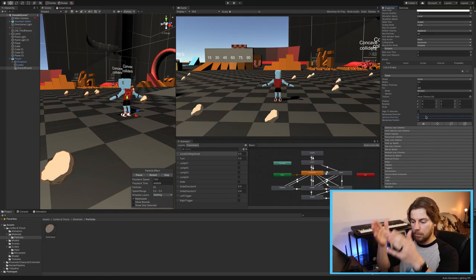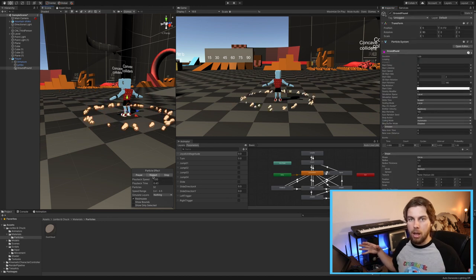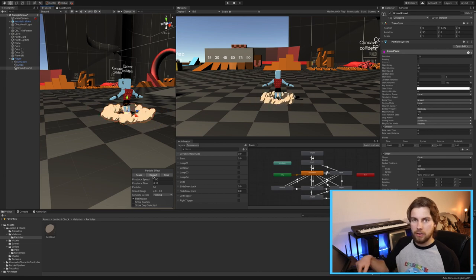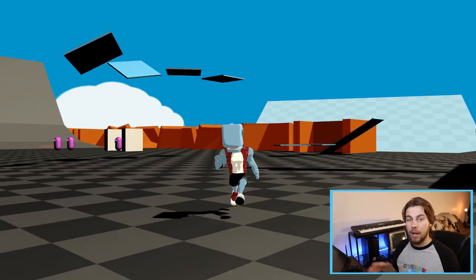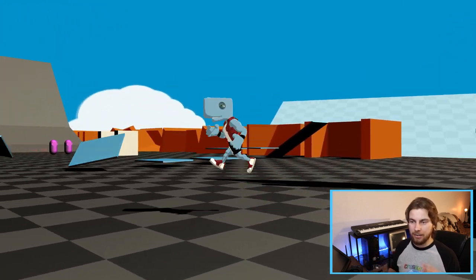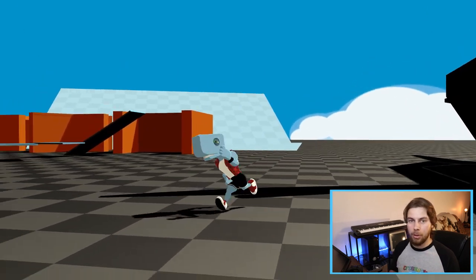From there it was really just down to adding in a particle effect to really sell this new move. For this particle effect, I wanted Jumbo to come and when he hits the ground, kind of an explosion outward of dust. I used a circle emitter that goes out and then dissipates with a little bit of curvature, some randomization to where the particles are, what size they are, and their rotation. Pretty simple, but I think it sells the effect really well.